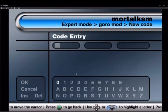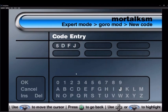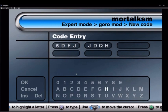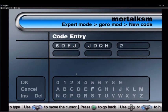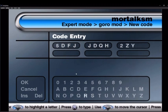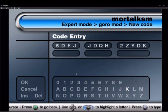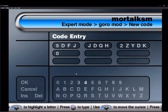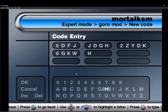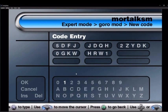Now for the Goro code: 5DFJ, QHJD, QH, 2Z, YDK, 0GKW, HRW1. Last piece of code: 0A020. We're almost done.